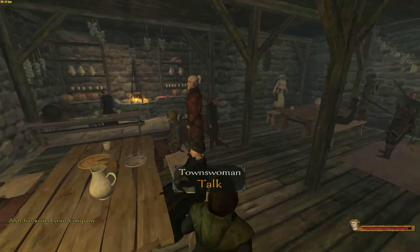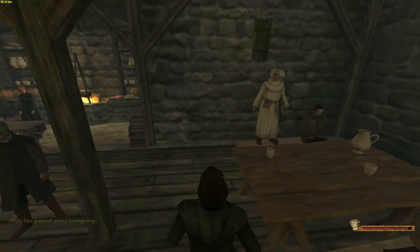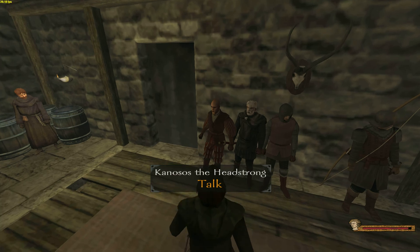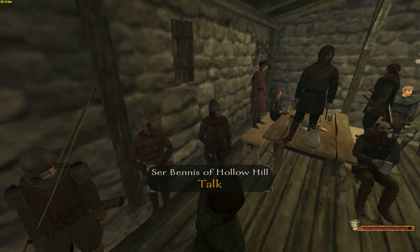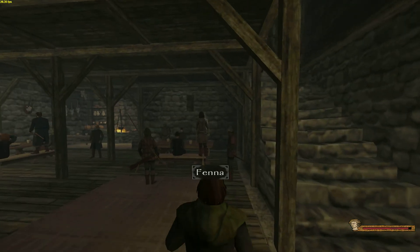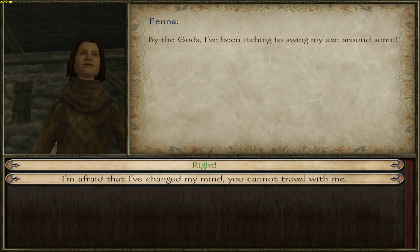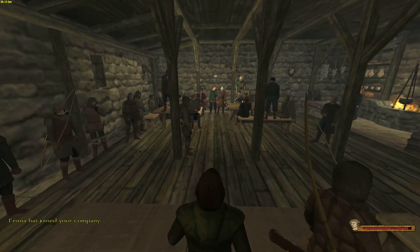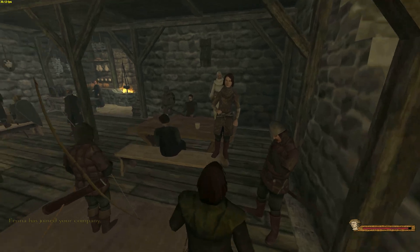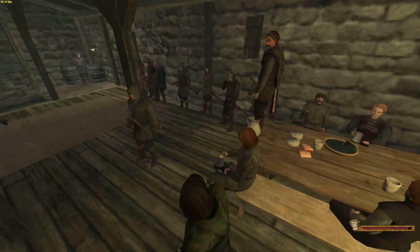I believe there are one or two more people we have to pick up - should just be Fena and Carver. Fena and Carver are the last two people we have to pick up. This is basically just going to be going in and out of the tavern a few times. Carver is the one I really want to pick up - if you've never seen Carver in this playthrough, Carver is a companion who, in my opinion, just brings a certain sense of humor to the group.